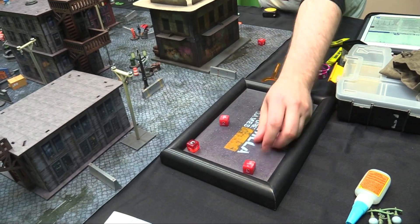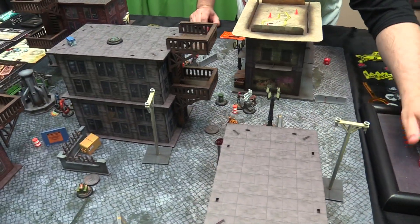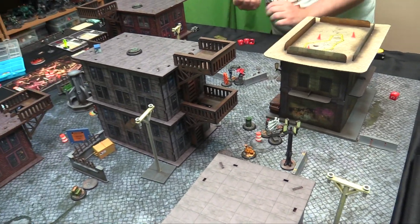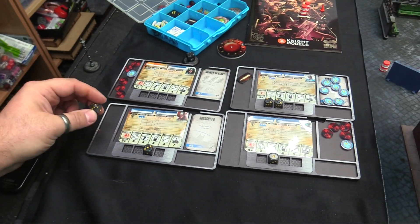Jason walks forward and tries to fugilate Dove for four attacks. Hit on four — one hit. Strength four so needing a four to wound. Nope. Nope. Hawk gets four to attack and two into movement — just in case you're trying to shoot me.